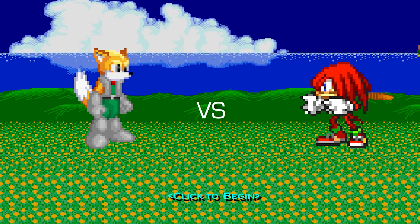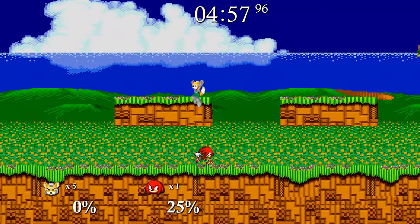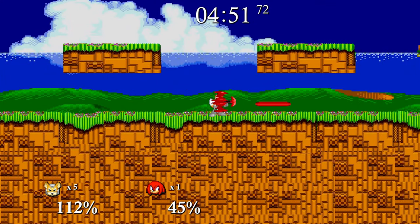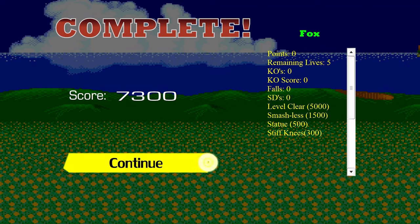Fox vs. Knuckles — let's do this. Please don't lag on me. I actually didn't realize this but Firefox is his down air for some reason. I gotta be careful with Knuckles. He's actually kind of brutal — that move where he picks up the rocks and throws them can actually just straight-up kill you.